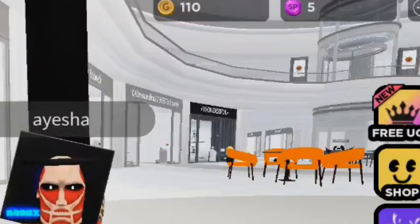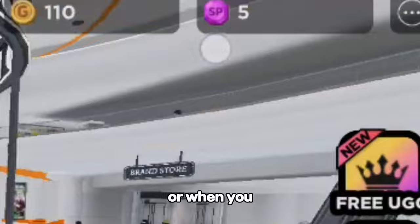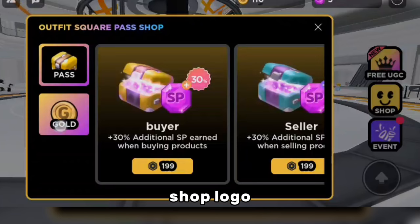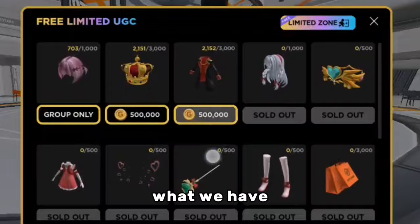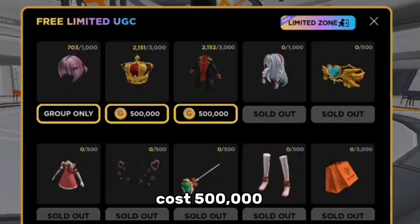So basically in this game, you need to earn gold coins. You can do that by getting SP when someone buys from your shop, or when you buy from someone's shop, you get SP. Then you click on the shop logo and exchange the SP for gold coins, and that's what you use to buy the UGC. Let's click on the free UGC and see what we have. We have a few items, and we also have the free hair.